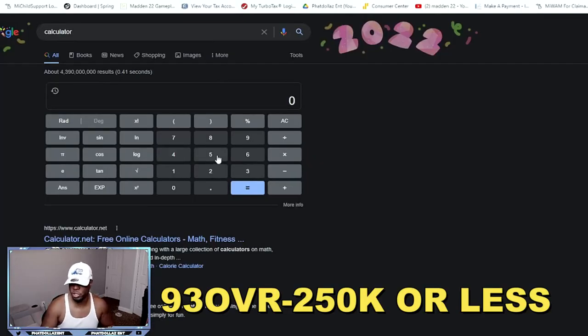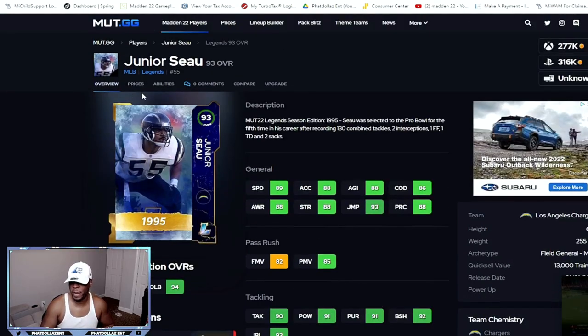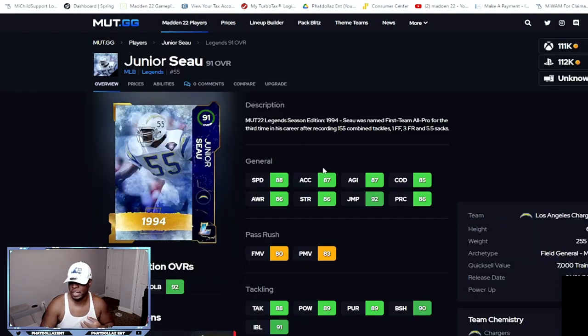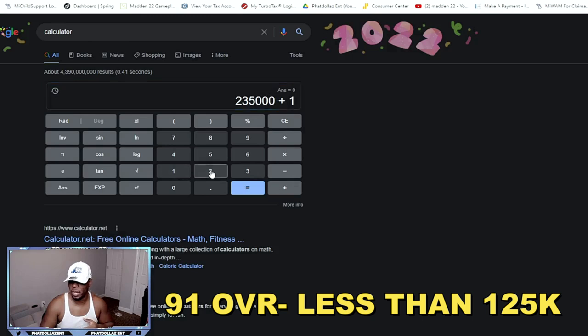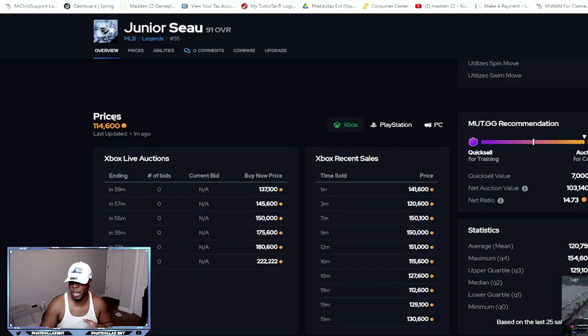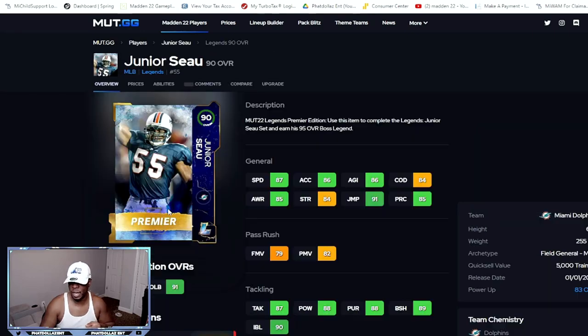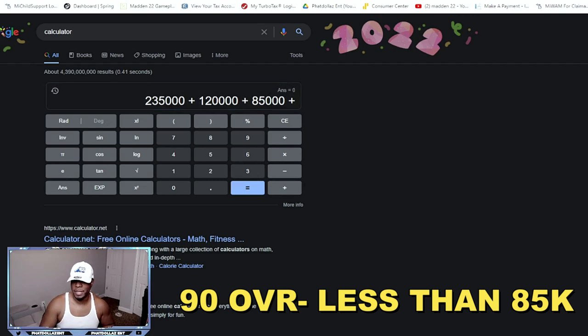So if we pull up the calculator and we put in 235,000 coins — that would be about what you want to spend for that 93 overall. Now the 91 — you want to spend around what he's sold for recently. So 141K just now, but you can get them for as low as about 120 to 115K. So we're going to put in 120K, that's what you want to be looking around. Now you have this 90 overall. What can you get them for to be able to make profit? So 80s, 90s, some 70s — we're going to say about 85K to get that next piece.